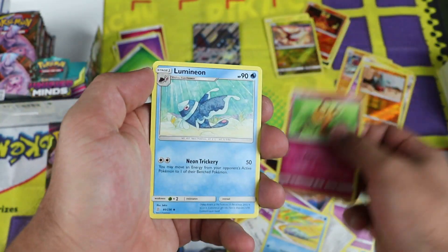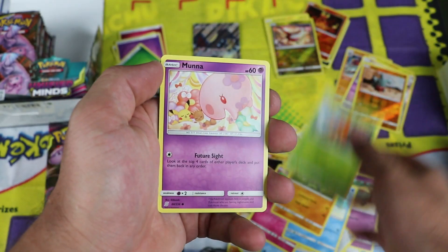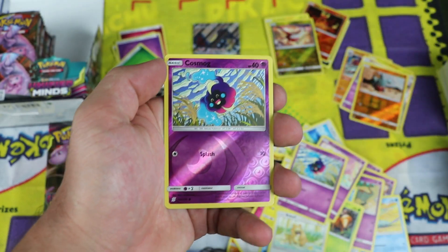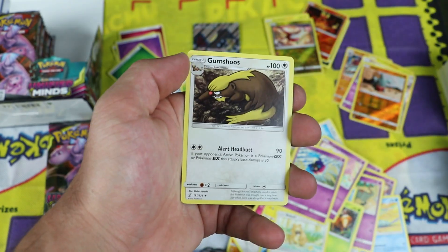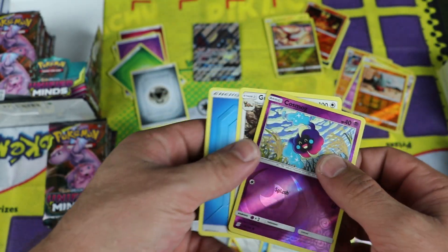Next pack: Dedenne, Lumineon, Gabite, Dwebble, Munna, Pikachu, Bidoof, Cosmog, Cosmog again, Turtonator. Reverse common, I think that's a need. Gumshoes for the regular rare — a poor regular rare.